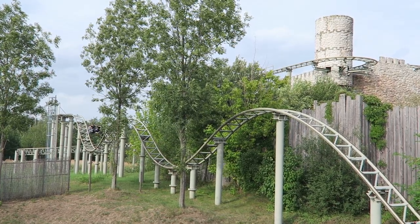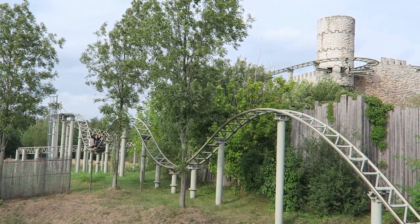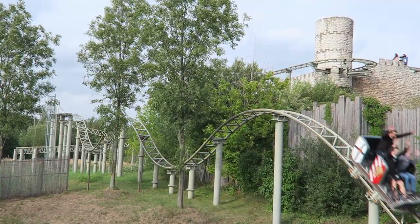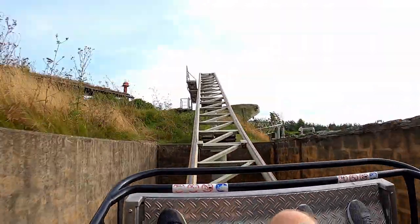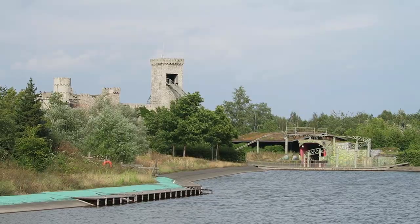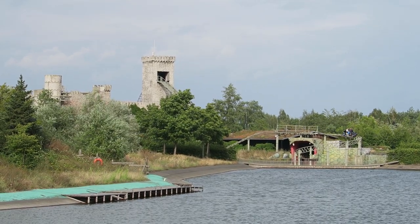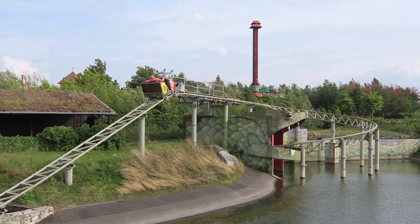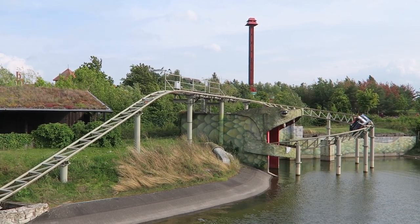After another mid-course that will not slow you down, you traverse back-to-back bunny hills. The first one offers okay floater airtime while the second one is much better — it offers decent floater airtime and the drop is much bigger as it dips below the pathway and below the water level. You then rise into another mid-course brake run that, again, does not slow you down. You then navigate a relatively tame helix over the water, but it finishes by zooming into a dragon-themed tunnel that looks pretty decent.